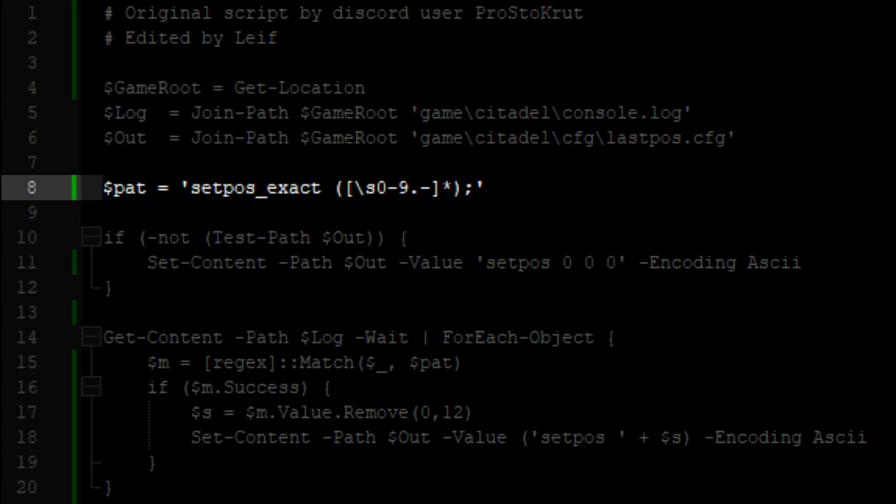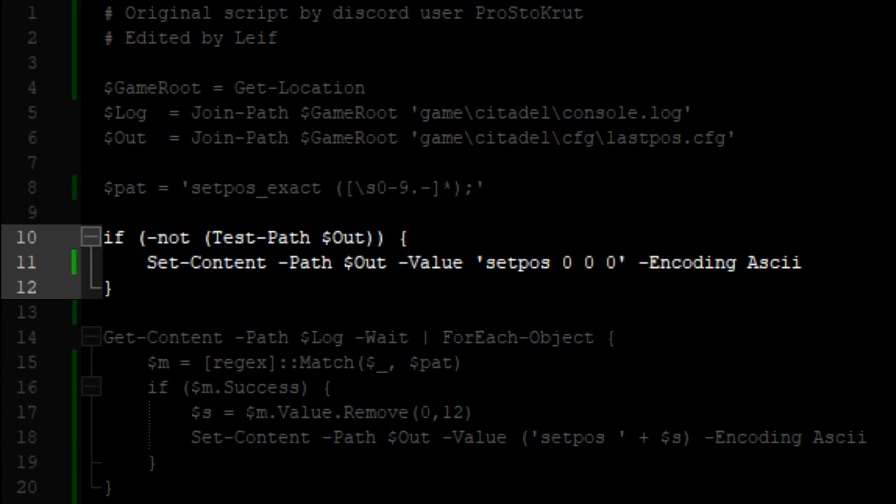This next line is a regular expression. A regex is a system for pattern matching that is used here to find the line containing setPauseExact in the console.log when it's returned by the gitPause command. These lines test for the existence of the savePosition file and initialize one if needed.